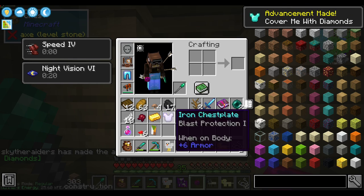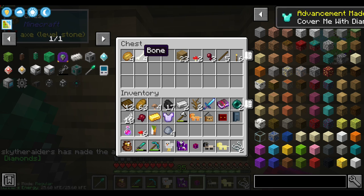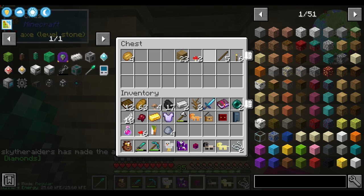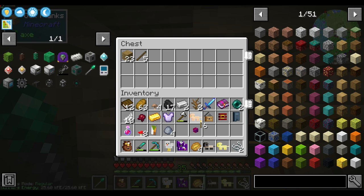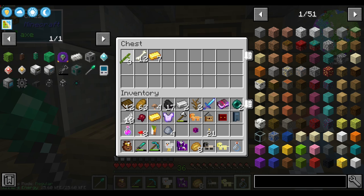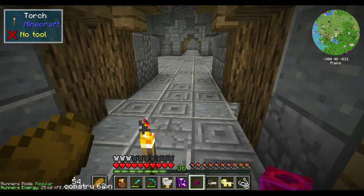Might as well wear those now. Clay's always good, iron — yes, bones, spider eyes, oak planks. I'm not gonna turn down those baked potatoes, nor the torches. A bamboooo! I'll put it pretty obvious over here as a marker.